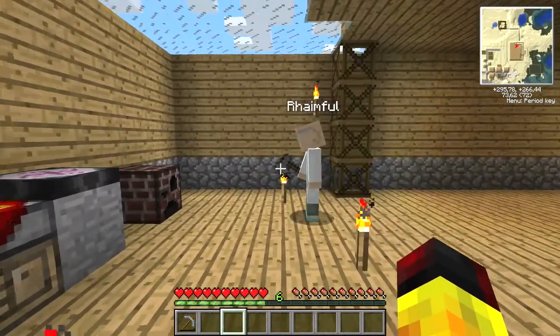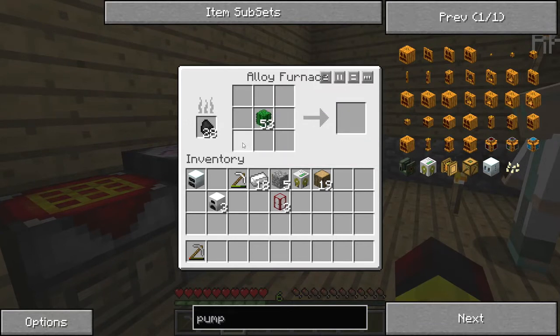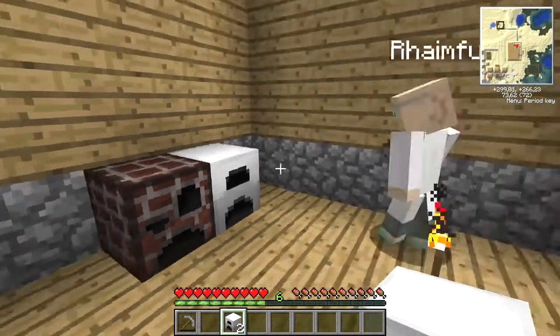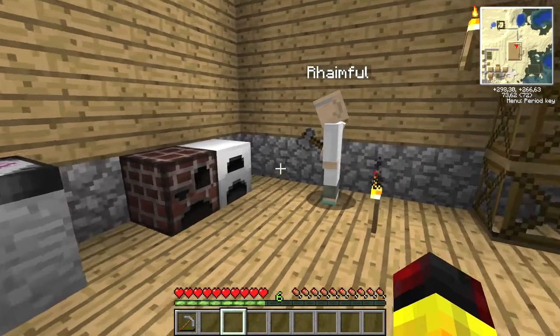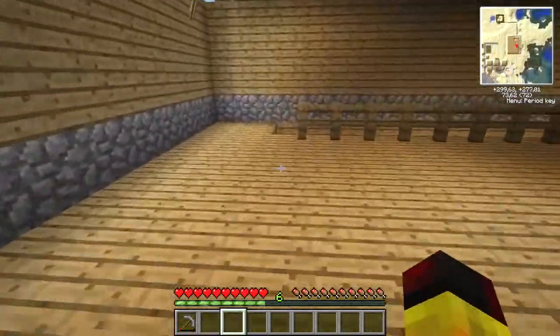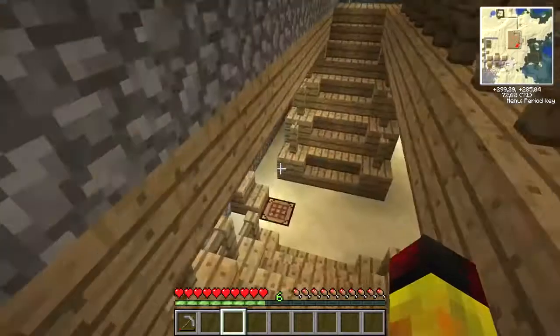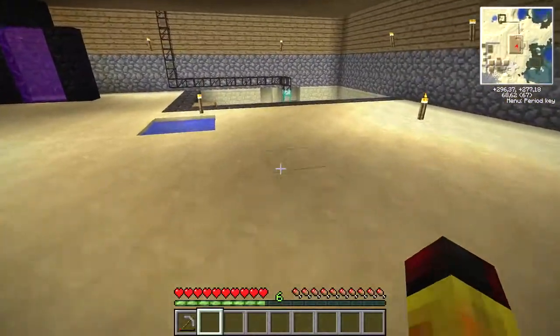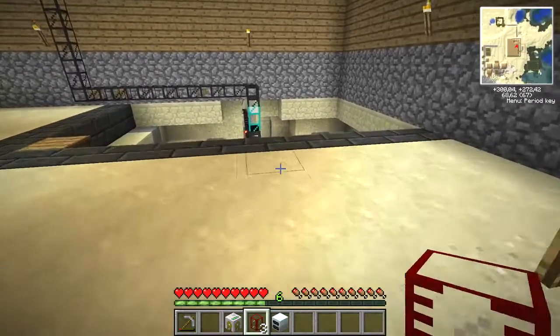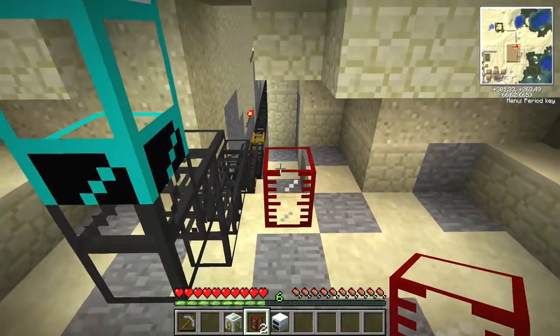Ça, tu ne peux pas le faire dedans. Je vais te mettre une Iron Furnace à côté, parce que l'Alloy Furnace, ça sert uniquement à faire des trucs particuliers. Et l'avantage de la Iron Furnace, c'est qu'elle cuit les trucs beaucoup plus vite. Et je ne sais plus si elle utilise moins de matériaux à cuire ou pas. Il va nous falloir aussi du combustible — un wooden waterproof transport pipe. On va pomper tout ça jusqu'ici.